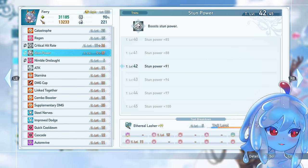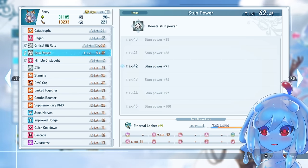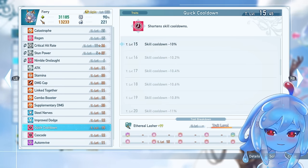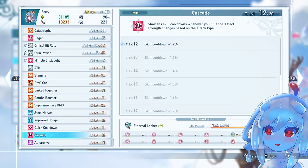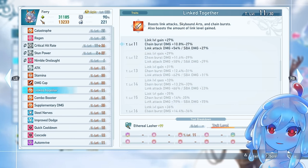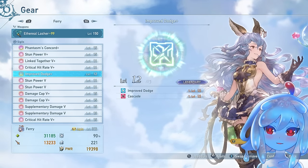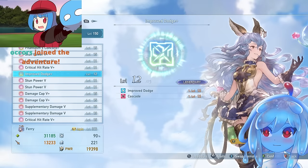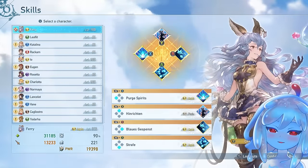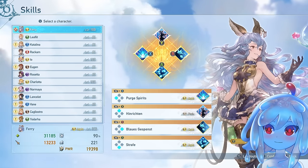For stun, I'm kind of at 42 right now — didn't really get good rolls on my sigils. Other good options: Quick Cooldown is great since Fairy is very cooldown dependent, and Cascade for more cooldowns. You can also run Stout Heart, which prevents you from getting knocked out of your channels, but I don't personally think it's that good.